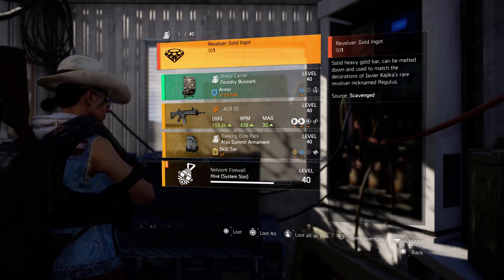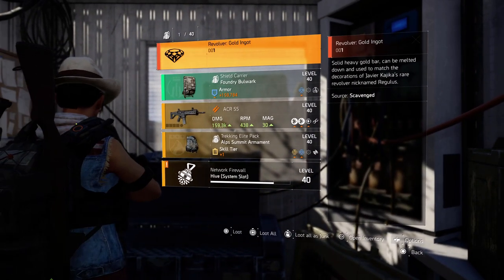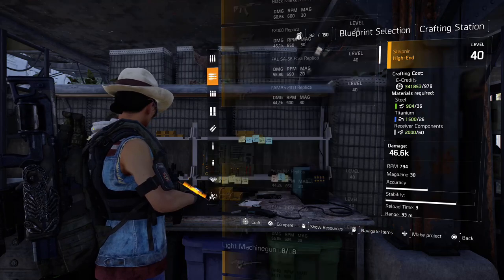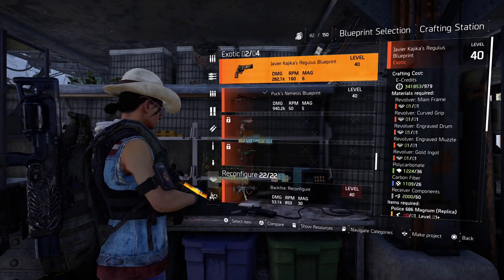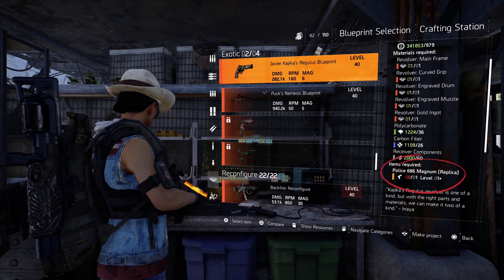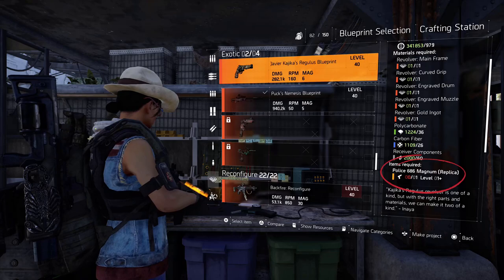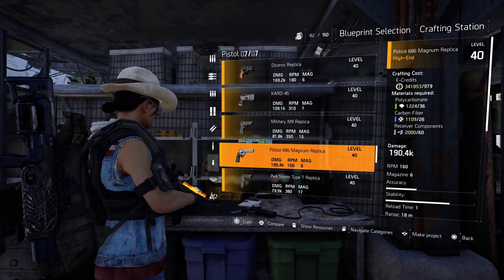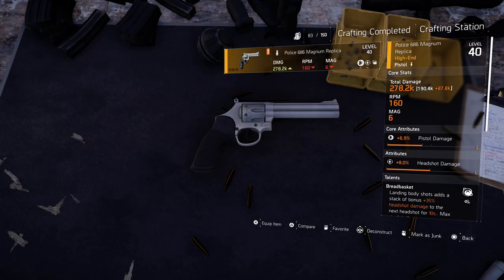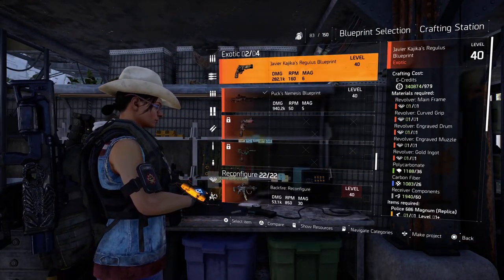Now just head over to Inaya, donate the parts, and you will get the blueprint and all the parts back. Then you can go over to the crafting bench and craft your Regulars. When you are at the crafting bench, find the Regulars. As you see, we are missing one part — the Police 686 Magnum — but that one you can actually craft yourself. Let's craft it, and then we go down and craft the Regulars.